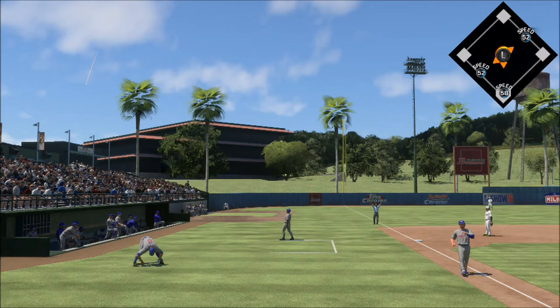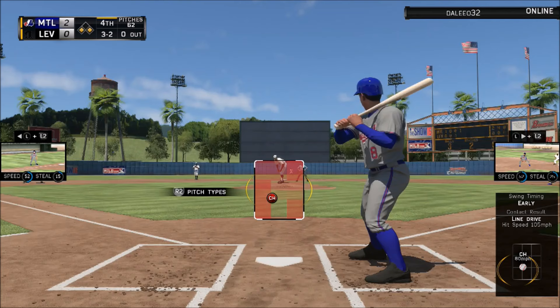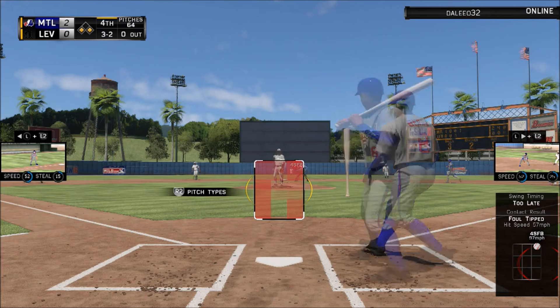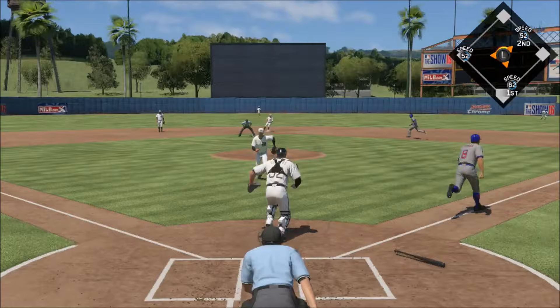Yogi Berra up — the guy can't be stopped. This was a very good at-bat. Yogi sends one down the right — oh, that was close, maybe an arm's length away from being an RBI double, possibly two runs scoring. This was a very good at-bat — I made him throw at least 15 pitches. The pitch count was very high at this point, like 60-something pitches in the fourth inning. I was making this guy throw a lot of pitches.